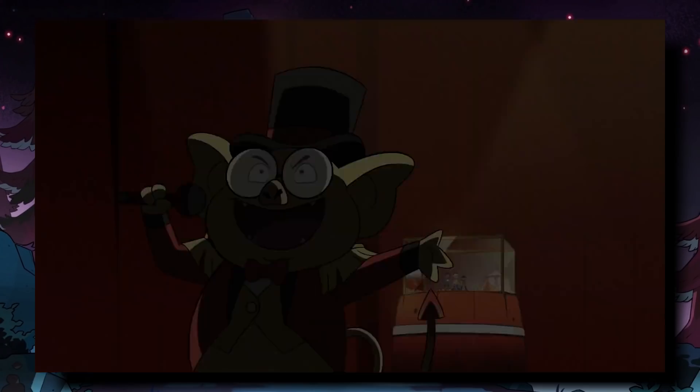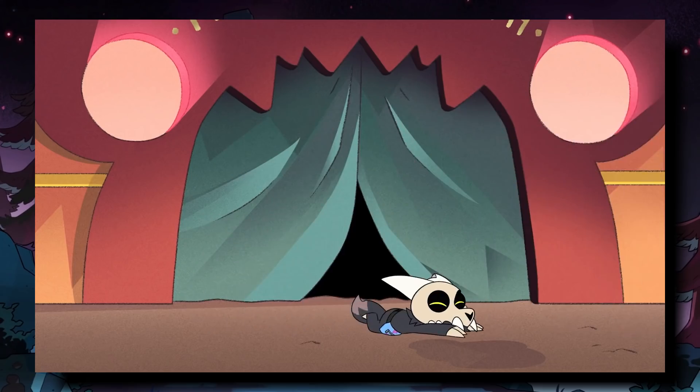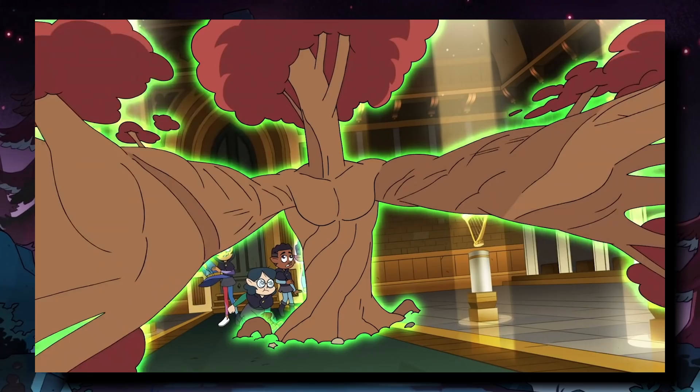We've actually gotten some quick glimpses at both of these items in the sneak peek promo that released last month. First we'll look at the Green Thumb Gauntlet — we barely see it in this shot here. In my original analysis video of the promo, I pointed out the harp as being related to the Bard Coven, so it's likely that this harp is an artifact for the coven in this location known as the Emperor's Treasury. Along with the harp and the Green Thumb Gauntlet, we also see that Luz is holding a hat with the healing coven symbol on it, so this is likely the healing coven artifact.